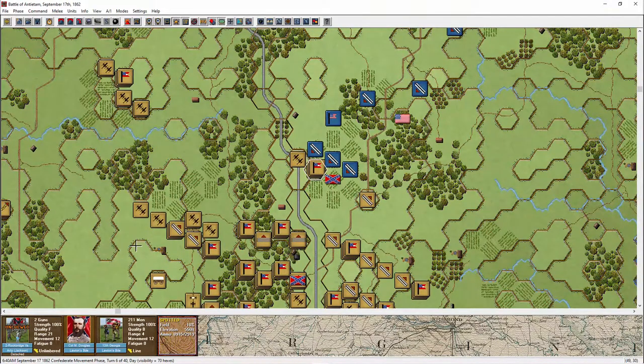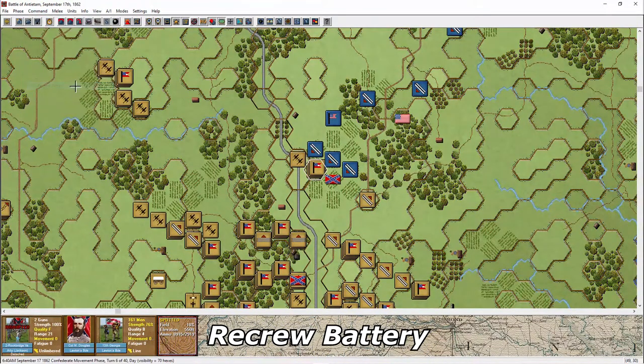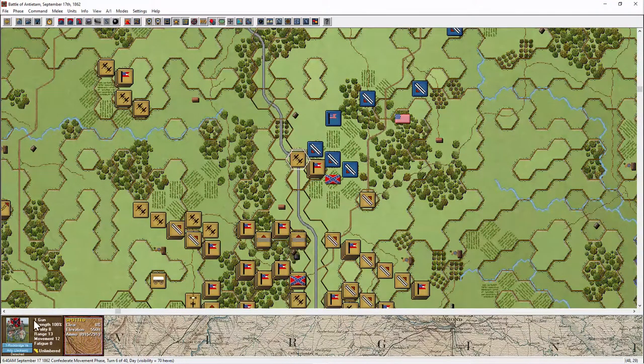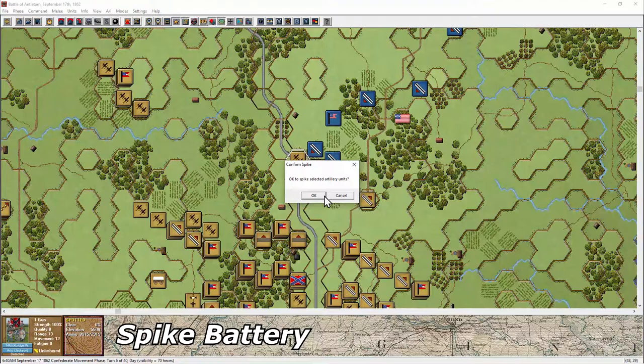During the next turn, with all your movement points available, highlight both the infantry unit and the artillery unit. Come up here to Command and select Recrew Battery. You will notice the infantry unit is reduced by 25 men per gun to recrew the battery. Further, the battery is automatically downgraded to the lowest possible rating. Another command that you can use is something called spiking your artillery. When you spike your artillery, you are intentionally destroying your own guns to keep them from falling into enemy hands and allowing them the full amount of victory points they would gain from their capture. Spiked guns are permanently disabled and may not be used again by either side. To spike your guns, you need to highlight the artillery unit and then come up to the Command menu and click on Spike Battery. The unit will now be spiked as seen on the graphic down here.